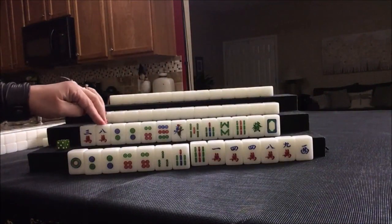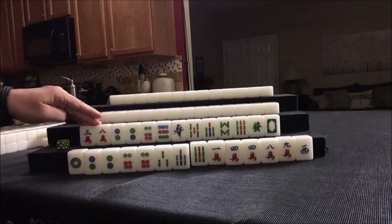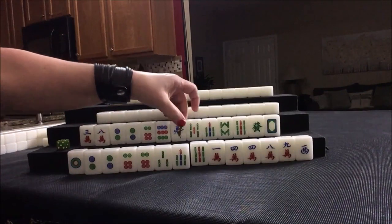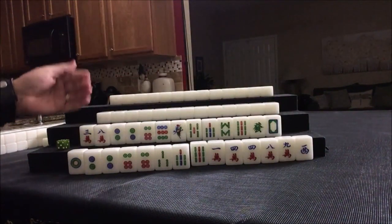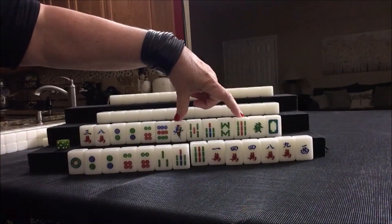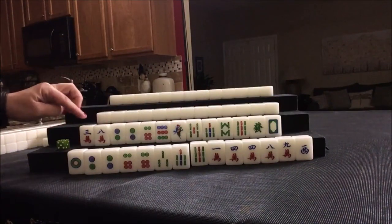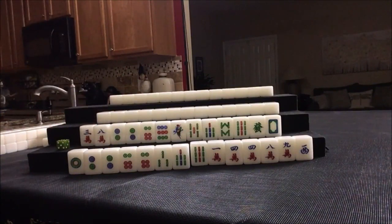Another thing we could consider is Outside Hand. Outside Hand is number 55, and that is four points. We could do Outside Hand because we have eight, nine, one, seven, eight, nine, and dragons. If we get the two or three, we could even do Two Terminal Chows — number 72 — but that's only one point, so we would need more score. Either way we didn't use the three, so let's start by discarding that and see what happens.